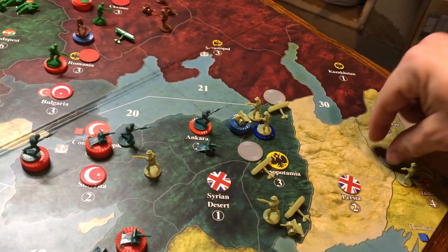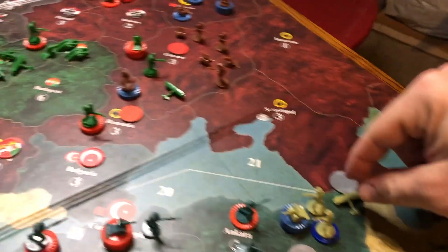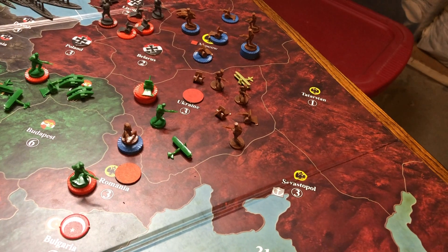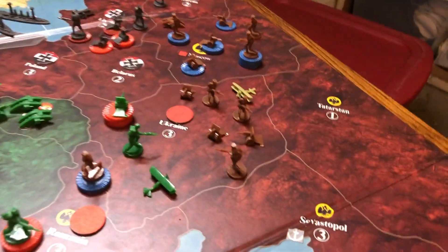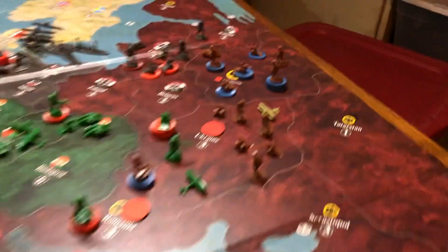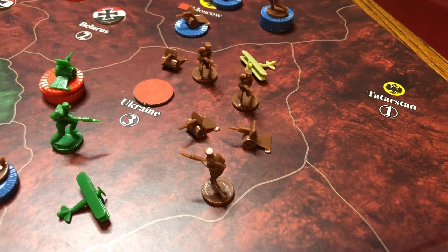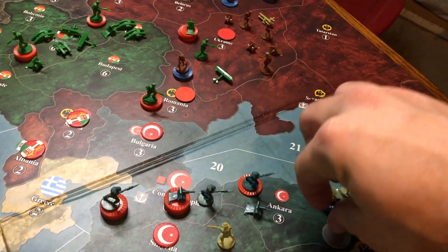My fighter, which can move two, is joining them in Mesopotamia. Infantry, artillery, and a tank in India are moving into Persia. This plane from Mesopotamia can move two and will be able to help defend Ukraine — hopefully shoot that fighter out of the sky and give the Russians three-at-four. Per the rulebook, he can land his turn in any territory containing friendly land units.